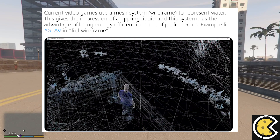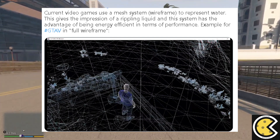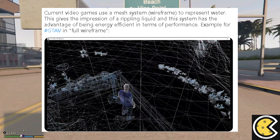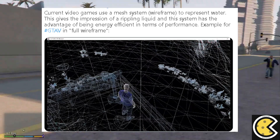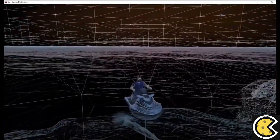The Rockstar Max owner also explains what this means compared to GTA 5. He states current video games use a mesh system to represent water, which gives the impression of rippling liquid and has the advantage of being more efficient in terms of performance. As you can see in this small clip, the wireframe on the ground represents the water.